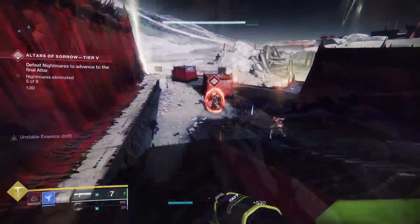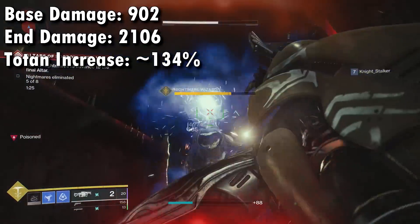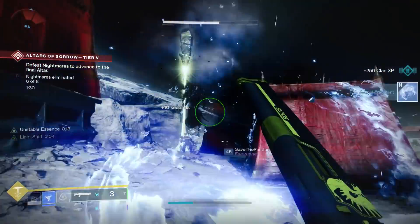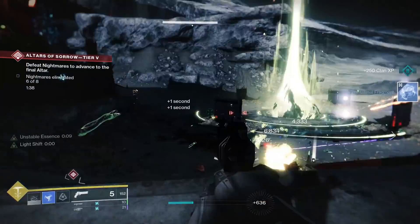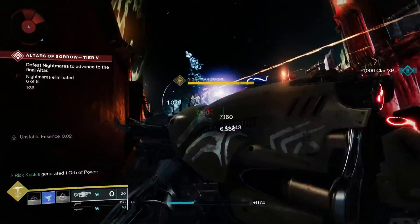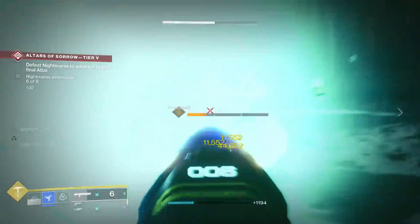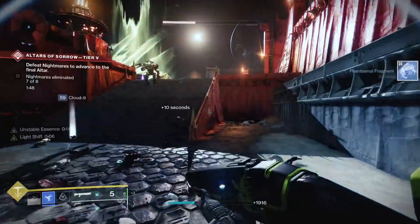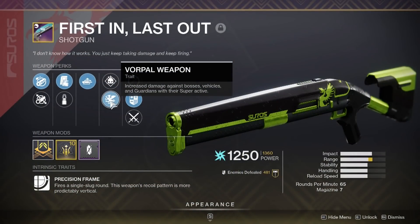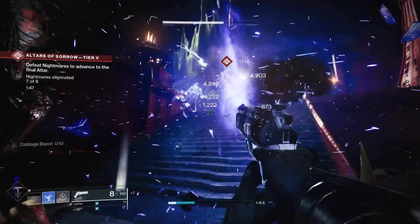So I started out with 902 damage, and when I apply all these different buffs that all stack with one another, I'm left with 2,106 damage — approximately a 134% damage increase. 134% more damage when you're utilizing all these different buffs, and that's made possible from the Mask of Bakris. Now, the Akylos SMG doesn't have any weapon perks. Adding something like Vorpal Weapon — an extra 15% to bosses — brings us to around 150% extra damage. That is absolutely insane damage output.